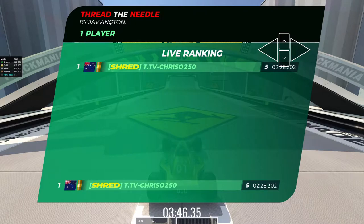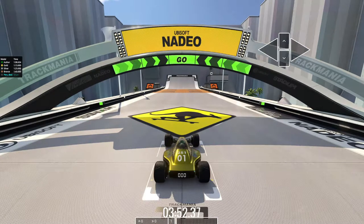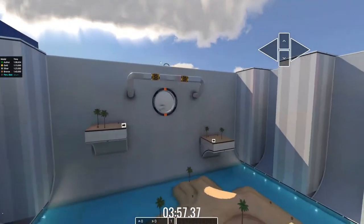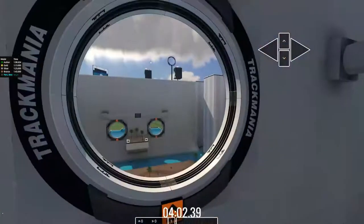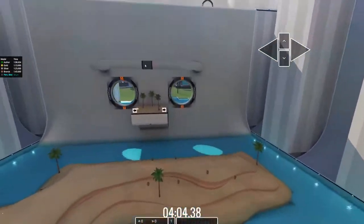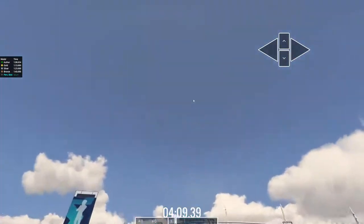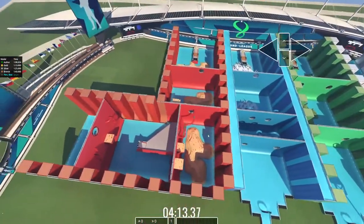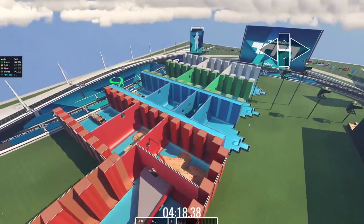Here we are on today's new map — it is 'Thread the Needle' by Jevington. It's Jevington's second map in the pool. I think I like this one a bit more than his first, actually. I like both, but I prefer this nice controlled reactor flying. Basically we're getting these reactor boosts off the start and we have to fly through obstacles to the finish, with increasing difficulty as we go along. Taking a look from the top, we can see all our sections.